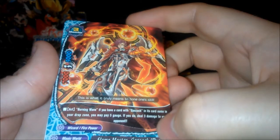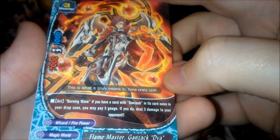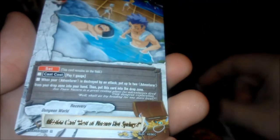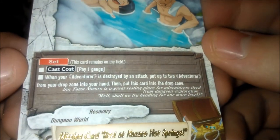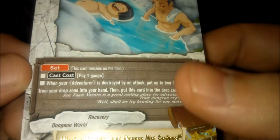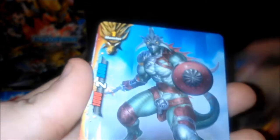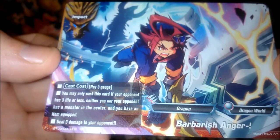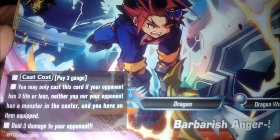Flamemaster Ganzak Bar — looks really cool. And a rare mission card — Rest at the Nazano Hot Springs. Not many packs to go, but I got an SP — that's really cool! Cool Sword Buckler. Final Showdown. And we have a double R — Barbarish Anger, an impact card for Dragon World.